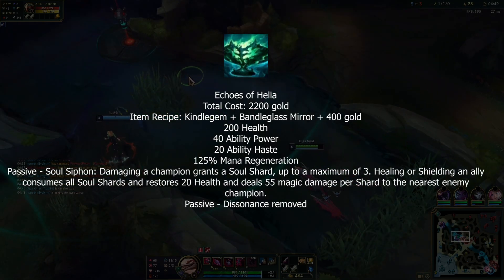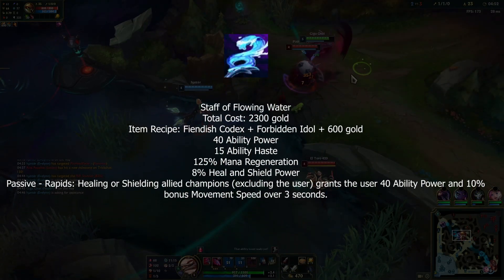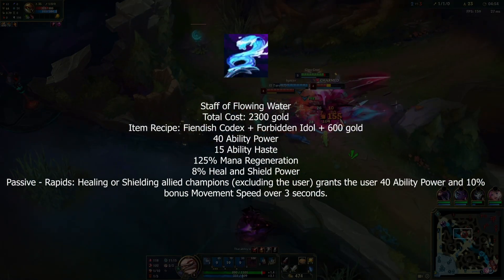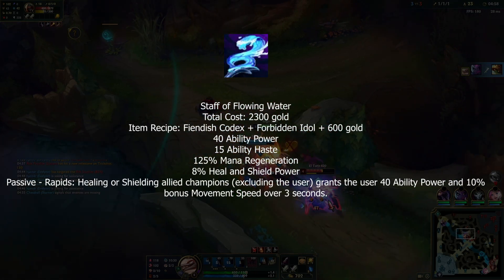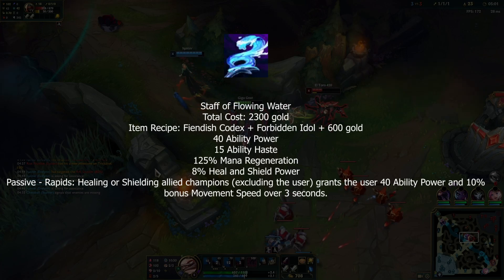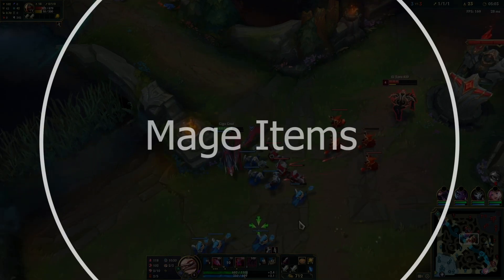Staff of Flowing Water was adjusted with a small increase to AP and mana regen, and the regular stat of movement speed was swapped with ability haste in the passive. So now the item gives ability haste and the passive gives movement speed.